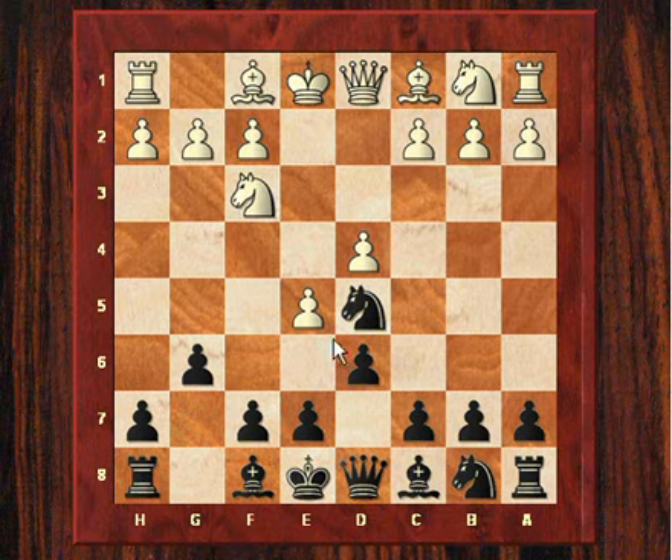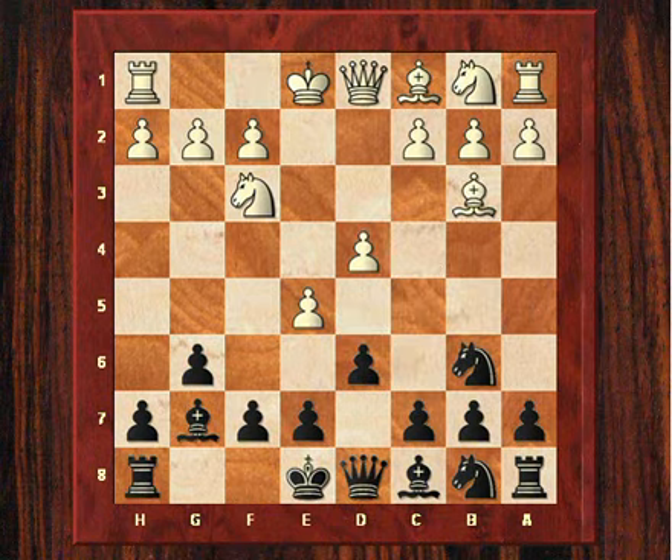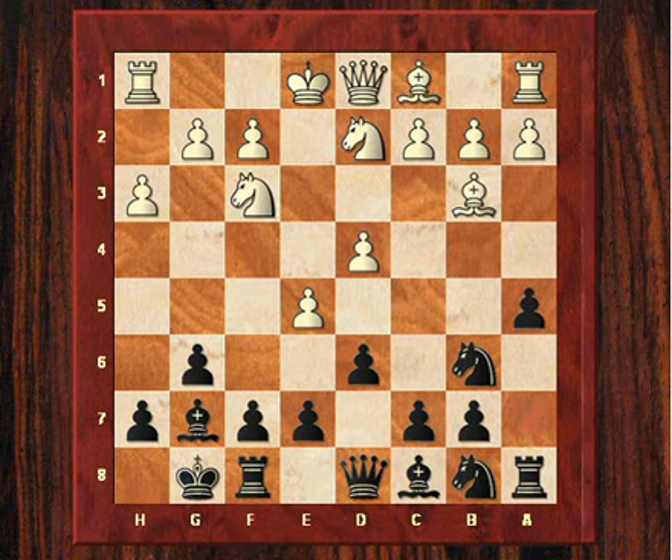First though, Fischer is trying to undermine that e5 pawn. Spassky attacks that knight again and it ends up going to b6. This is a fairly standard position, but it is interesting that Fischer has chosen this opening and not his Sicilian. So he's trying to avoid the Russian opening theory perhaps.